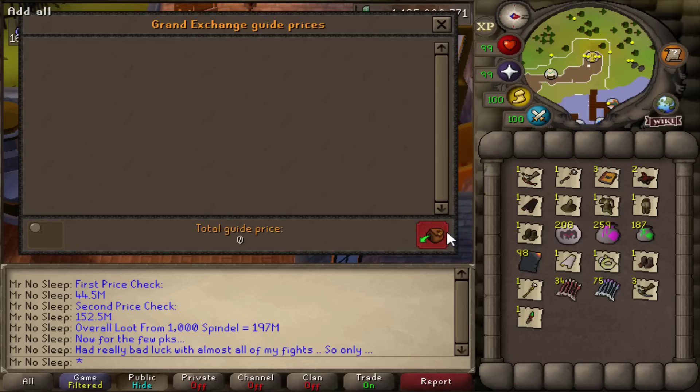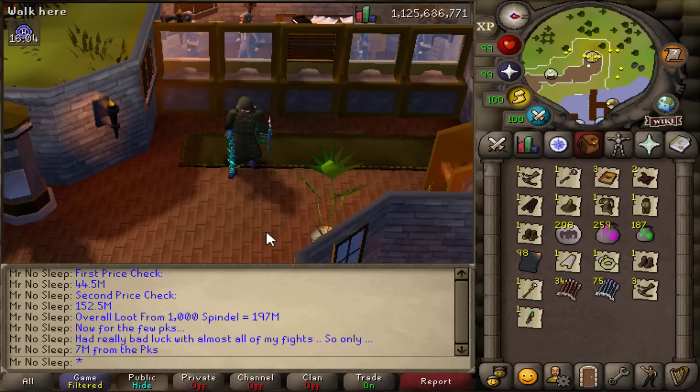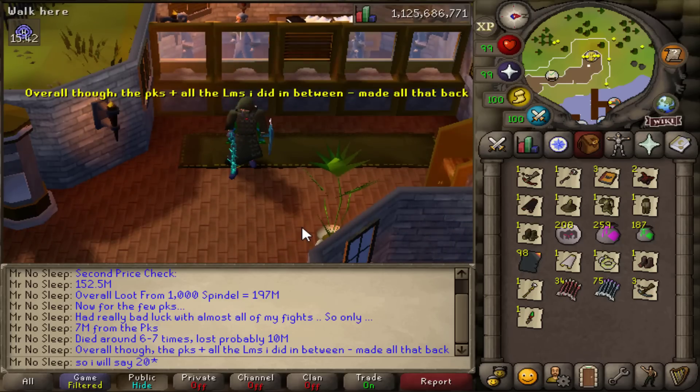Now it's time to price check just the small amount of PKs that I did receive — this number coming out to be almost 7 mil. So I died around 6 to 7 times and lost over 10 mil, but with the PKs I did receive and all the Last Man Standing I did in between, I definitely made enough money to cover my deaths — probably over 2 times.